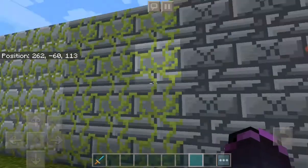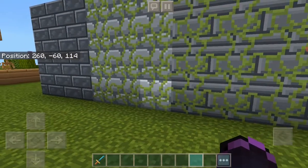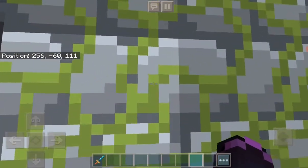That's cracked stone bricks — so this is cracked stone bricks. It actually gets a little weird. This is actually mossy stone bricks. And then this is actually stone brick.